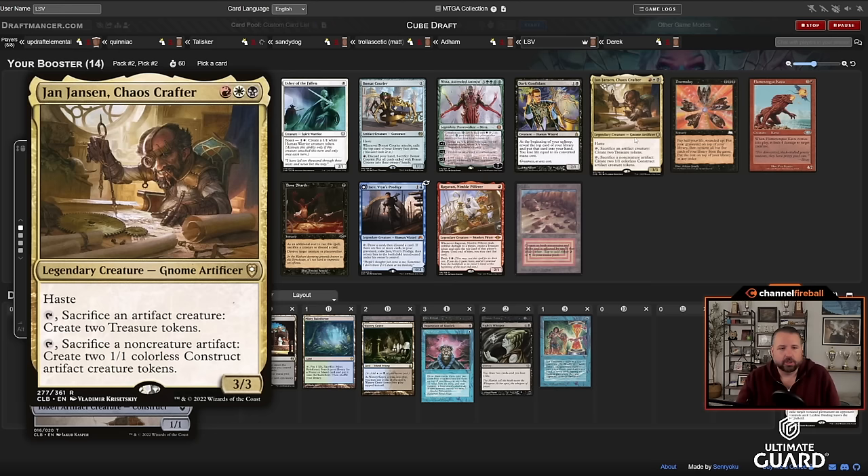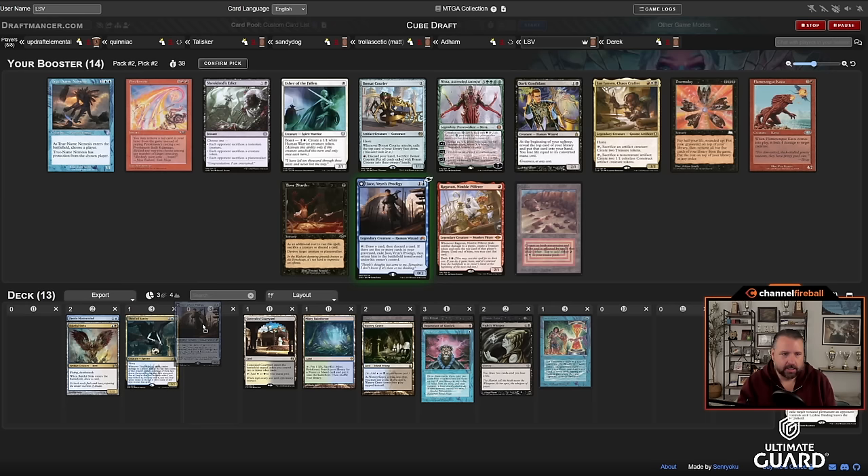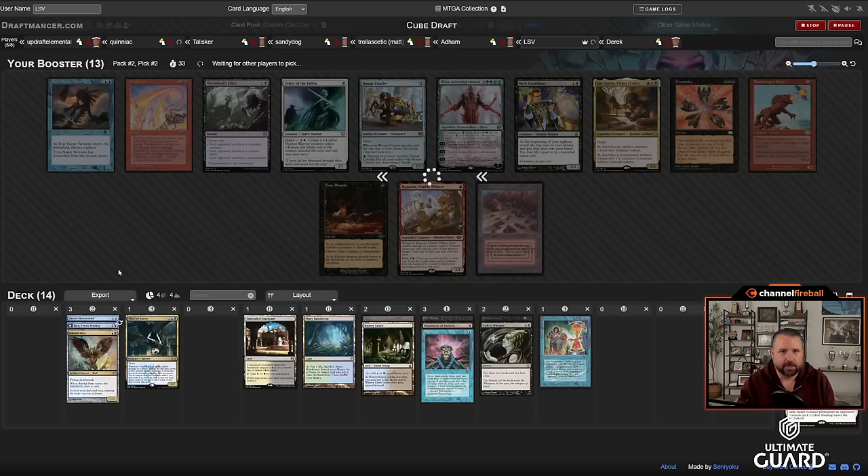That was a pack without a lot of strong cards. Here there's Doomsday, and Jan Jansen, Chaos Crafter — Mardu haste, tap/sack an artifact creature to make two treasures or sack a non-creature artifact to make two constructs, kind of cool but not really what I'm doing. I'm taking Jace, Vryn's Prodigy over True Name Nemesis — pretty close but I like Jace a lot. Hoping to wheel Dark Confidant. There's also Ragavan but I can't play it so I take the best card for my deck.